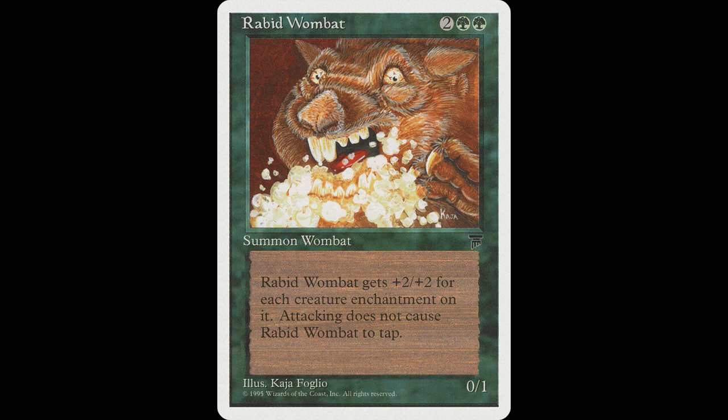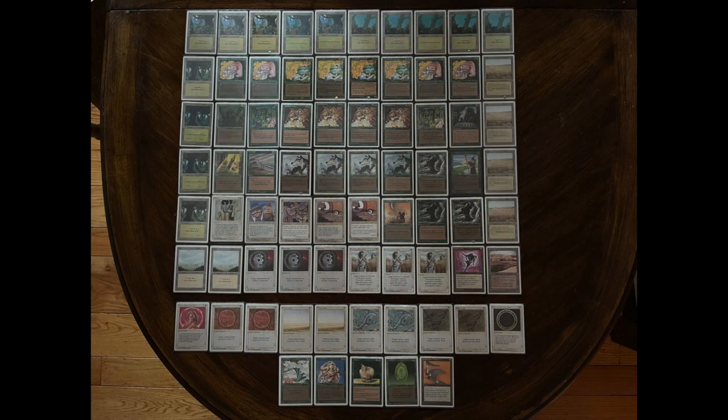The design logic was probably that Rabid Wombat has two really good abilities, so they kept it at 0/1 and let it grow with enchantments. Enchant creatures aren't that great, which only gives me more respect for Jeff actually playing it. The cool synergy is that when you play Aspect of Wolf on Rabid Wombat you already draw a card from Foriysian Enchantress — so even if your opponent kills the Wombat in response, you still got a card back and it's card-neutral. It's a classical combination.